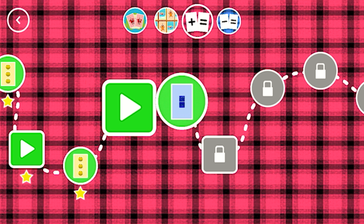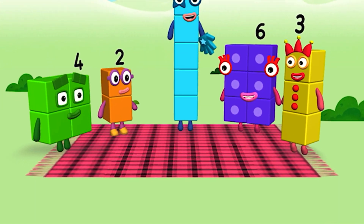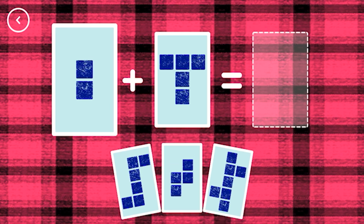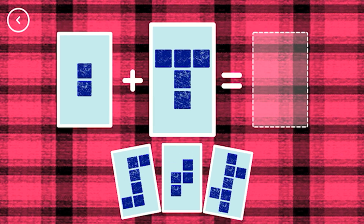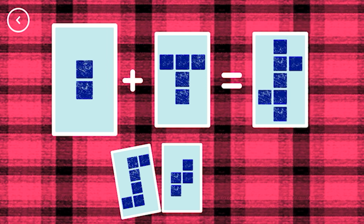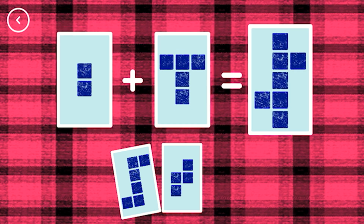A new level has unlocked! Hello! If you start with this many and add this many, how many do you have all together? 7. 2 plus 5 equals 7. Correct!